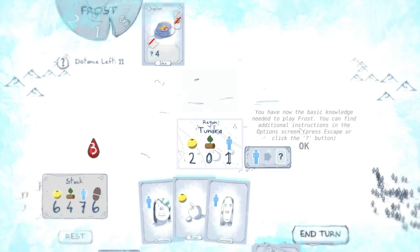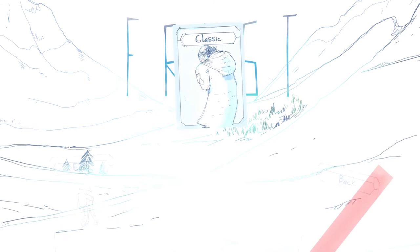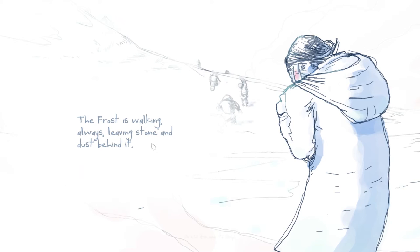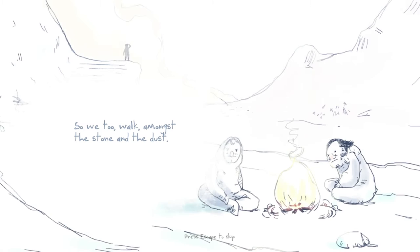You now have the basic knowledge needed to play Frost. You can find additional instructions in the options screens — press escape or the question mark, which is this thing here. You can try to finish this game or start a new one by going back to the main menu. Let's go back to the main menu. It looks pretty cool so far. I will try on easy — I'm assuming you can't play on classic because the frost is always walking, leaving stone and dust behind it. I like how that moves a little bit.